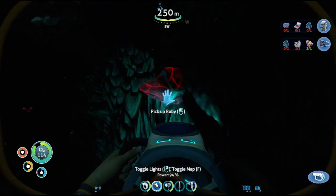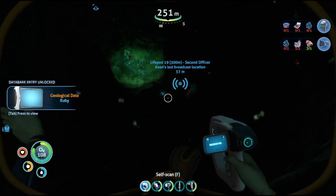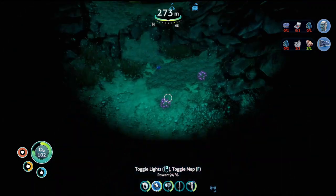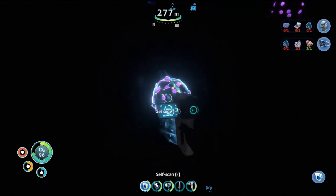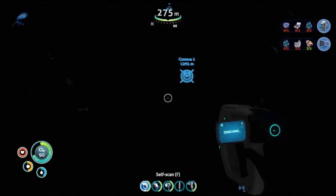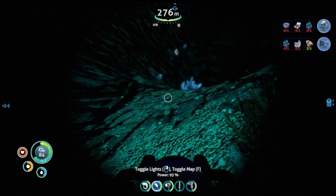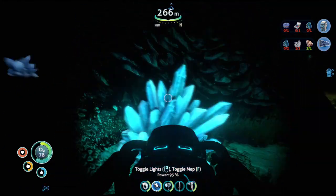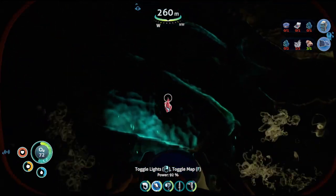That is quartz. And a ruby — don't mind if I do. What's this? This looks cool — a gel sack. I can pick up a gel sack. It's a creature egg — I don't need any of those yet. Grab a fish for later. It's so pretty. Another ruby.